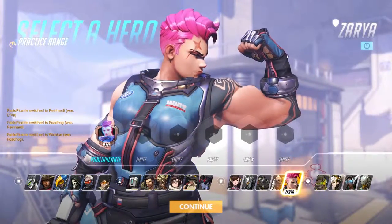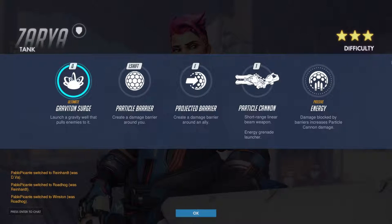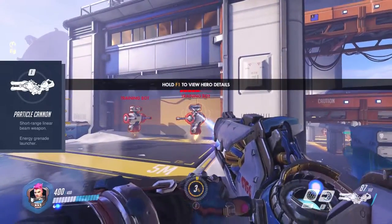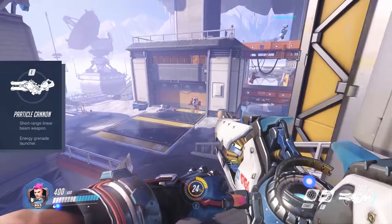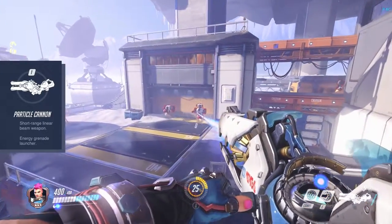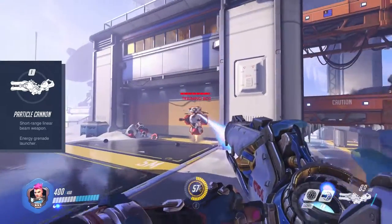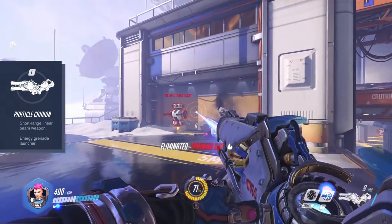Last tank hero is Zarya. She fulfills the tank role with her various shield abilities that support the team. She comes with 200 HP and 200 shield. Her particle cannon does constant damage over time no matter what body part you hit, and is effective at mid range — anything further away will not connect. Unlike Winston's Tesla Cannon, you will have to be exactly on target to deal damage.